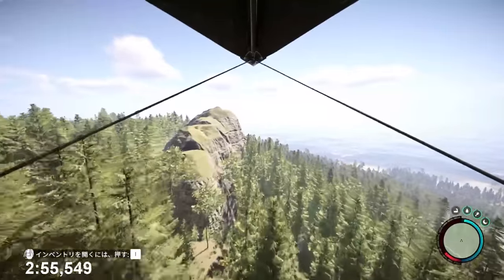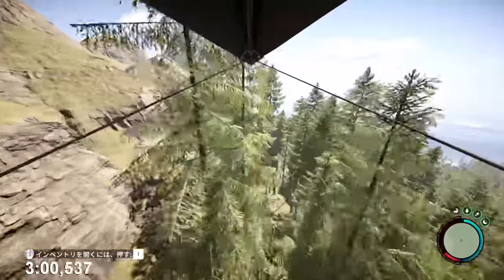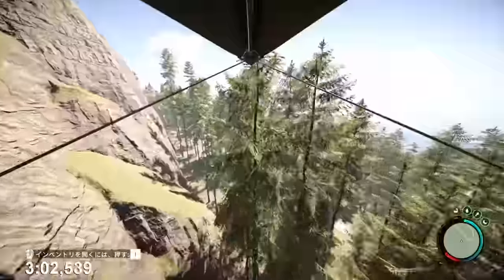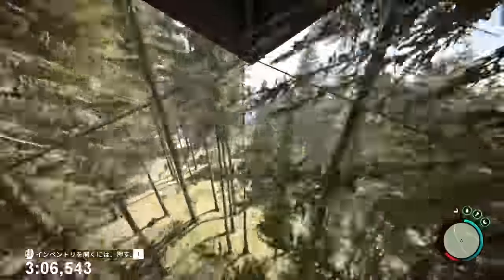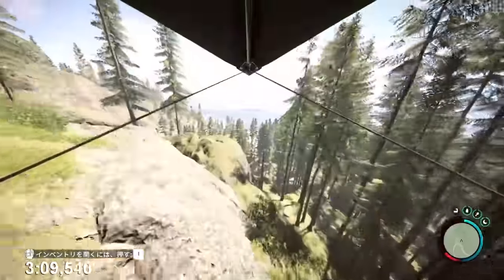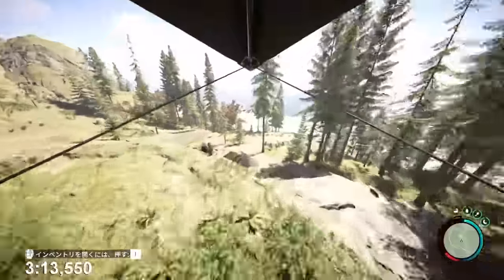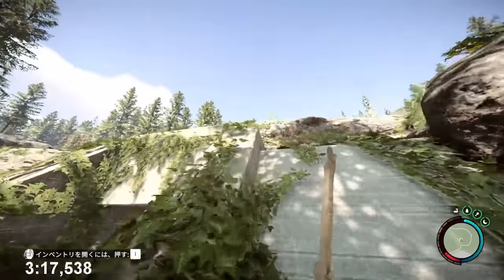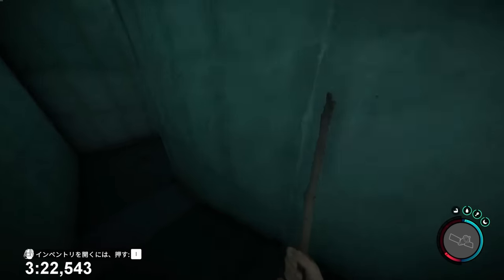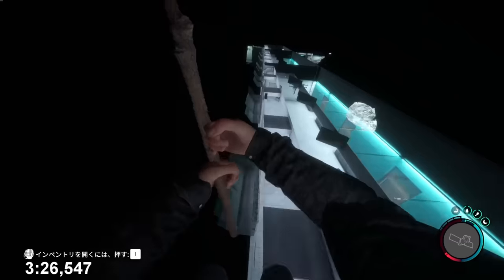It looks like he is headed pretty much straight to the end bunker. I do find gliding one of the most satisfying methods of transport, although the golf cart is pretty fun too. He's coming in for a landing. Getting his trusty stick — as soon as he picked up the sticks, I was like, okay, he's going to be using the fence.